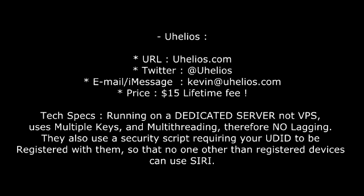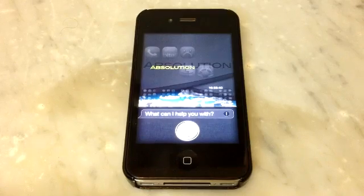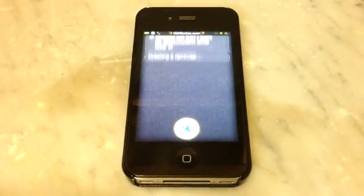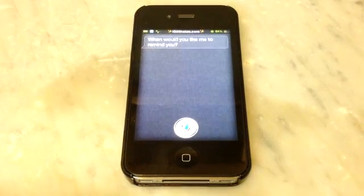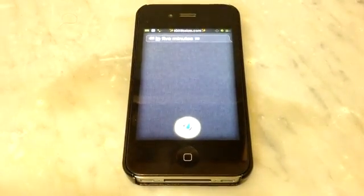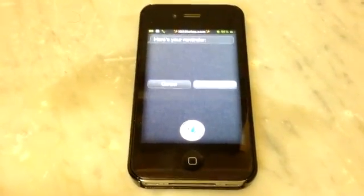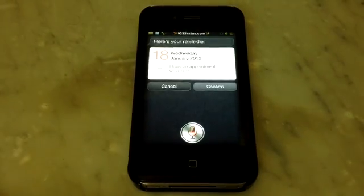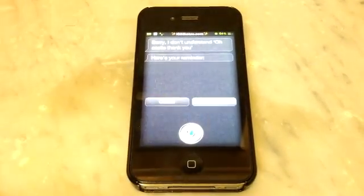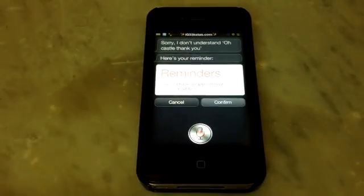Anyway, judge for yourself. Here we go, test number two. Remind me that I have an appointment. Creating a reminder. When would you like me to remind you? In five minutes. Here's your reminder — shall I create it? No, cancel. Sorry, I don't understand. Cancel please. She's dumb at times. That's the uhelios server demoed for you — that's the Orbit server, one out of four, but the rest are as responsive.